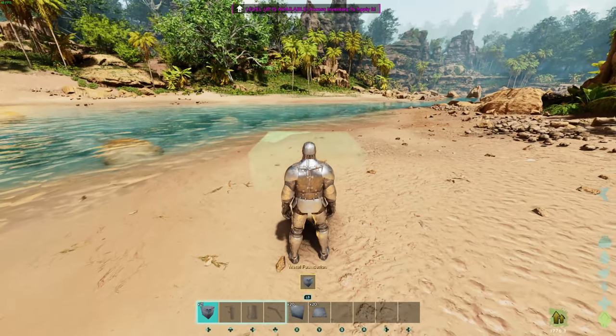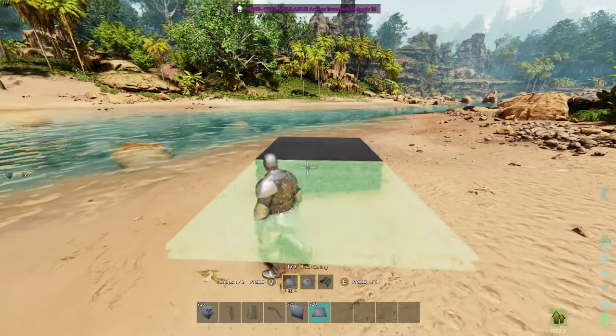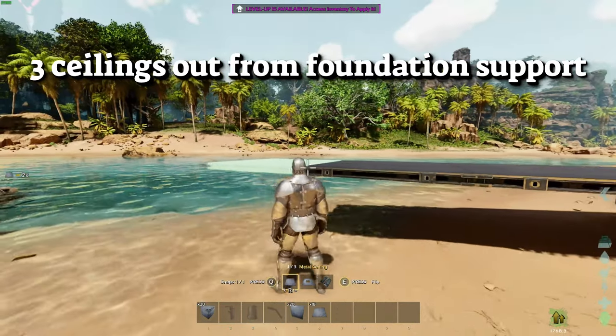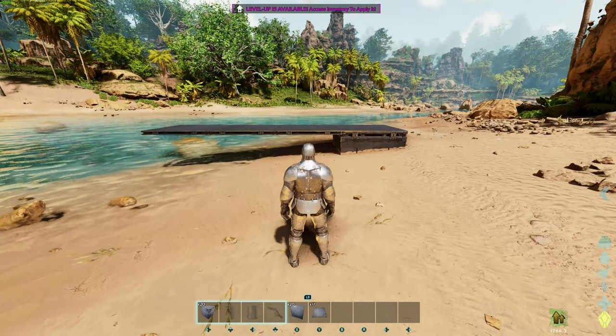If you remember from ASC, you used to be able to build two ceilings out from foundation support, but here in ASA we can actually build out three. This is going to be a big game changer for saddle platforms or building on rafts.